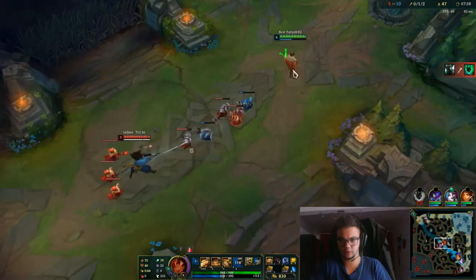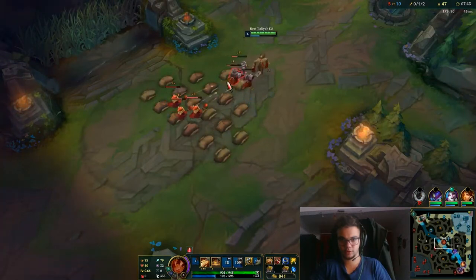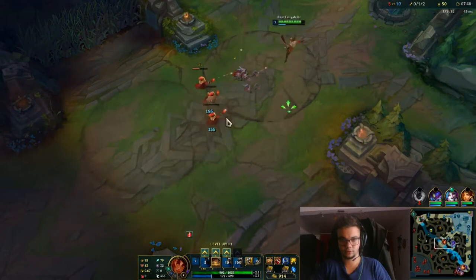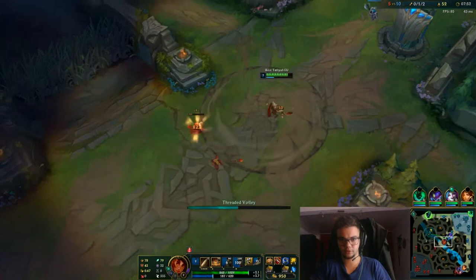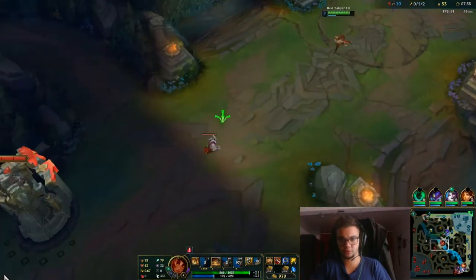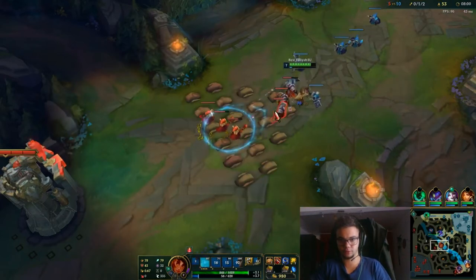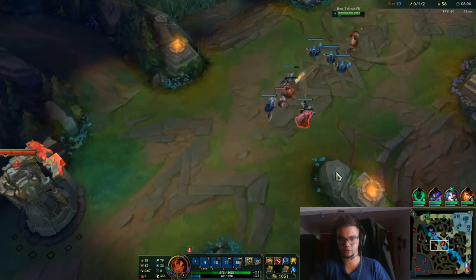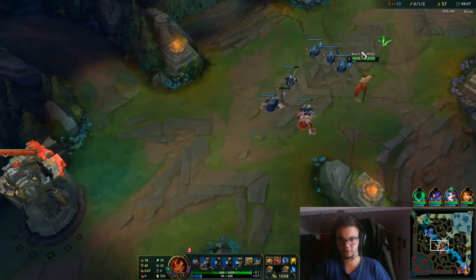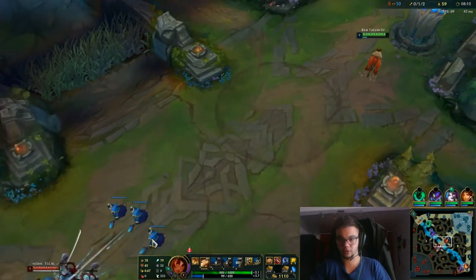We're just gonna play careful until we have our items. We're gonna full Q this wave. I'm gonna get some damage but I'll push another wave here because Yasuo recalled. We'll do W on this wave while we have no Q — we actually have time to push that. Yasuo actually took Nunu's resources. Interesting.